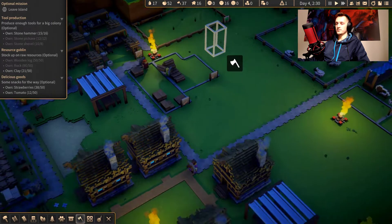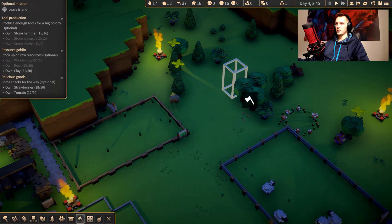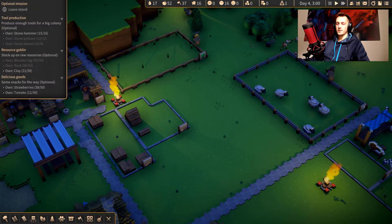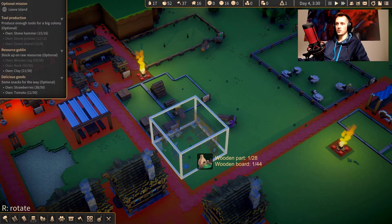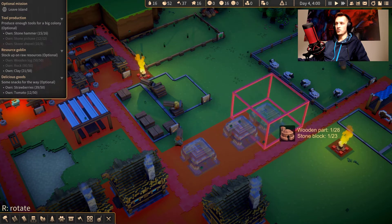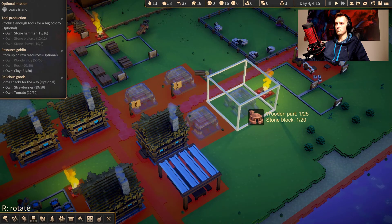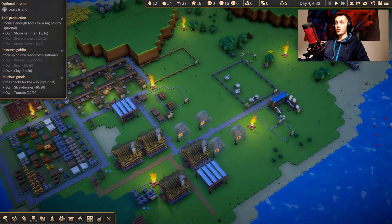Where should we create our production? We have a bunch of space over here, so let's do it here. The first thing we need — we're going to create some... let's build a kiln. One and two. Maybe two more — yeah, let's create two more. Two for charcoal and two for actually making bricks. So yeah, we're looking really nicely.